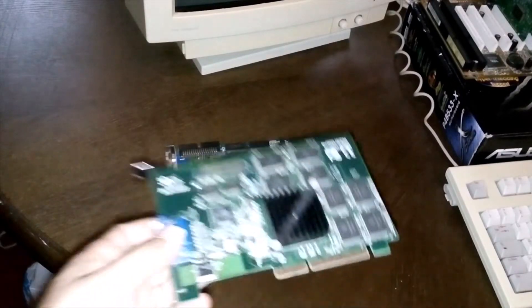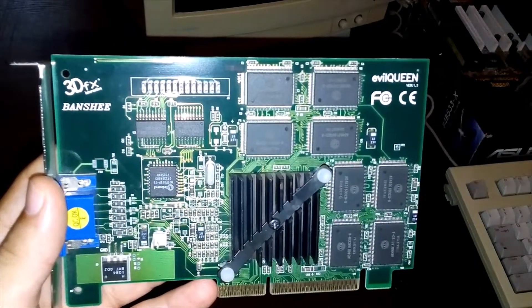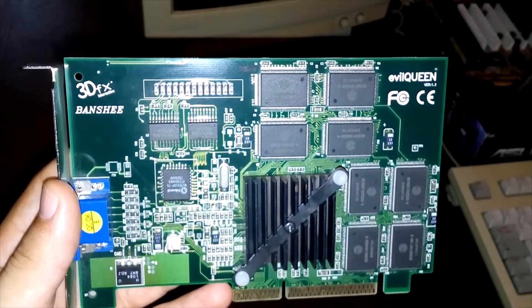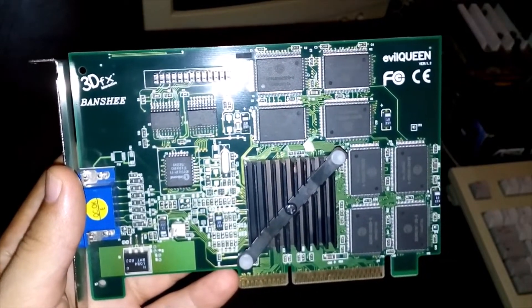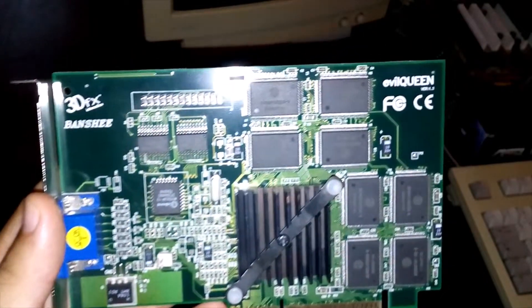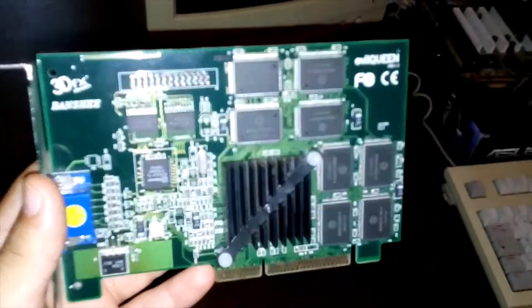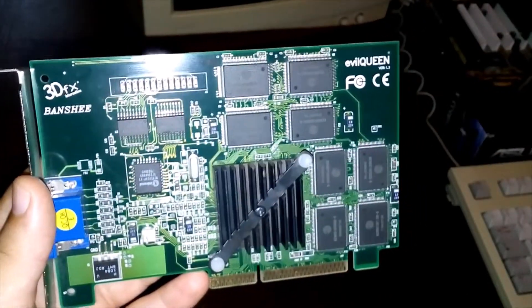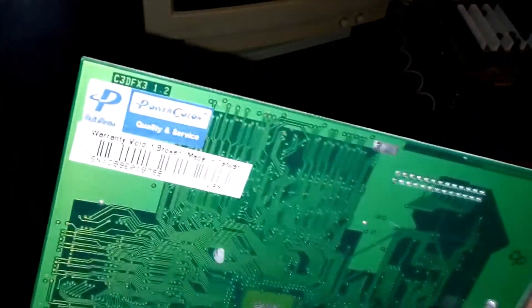The Banshee has more texture memory, which can reduce stuttering compared to the Voodoo 2000 in games. The Banshee also has more resolution flexibility, can do 3D in a window, and of course the GUI acceleration is excellent for this video card. This one here is made by PowerColor.